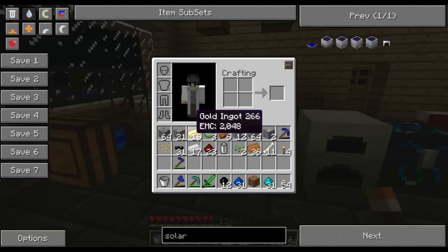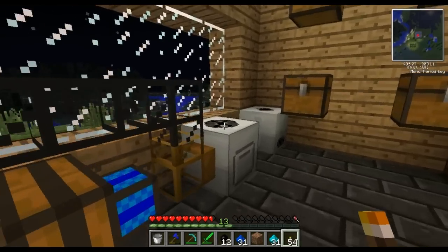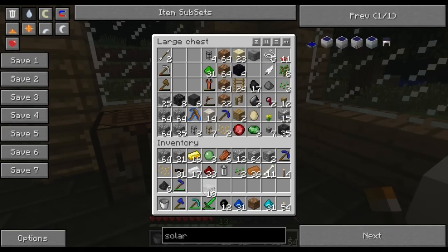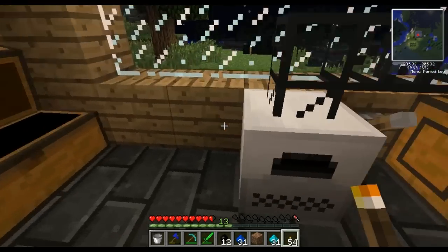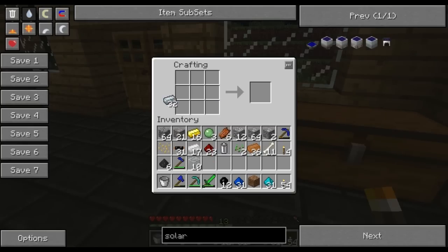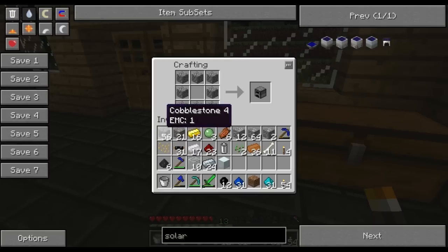All right, where were we? Mesa, rate the coal and coal dust — good. Where's the glass? Glass — good. Find iron — good. Let's make an iron machine block. Let's make a furnace, and is it this that we need to do for... yeah, generator. All right.